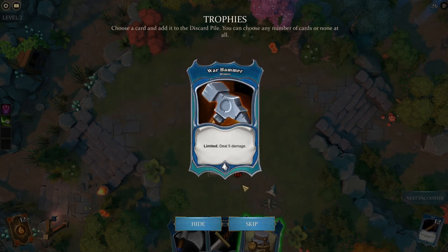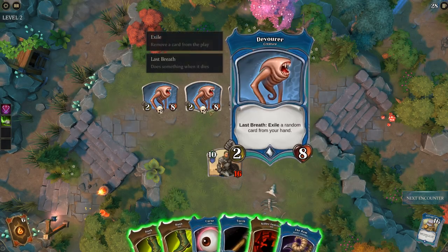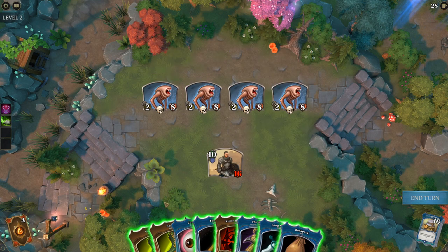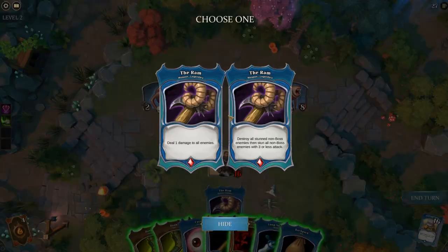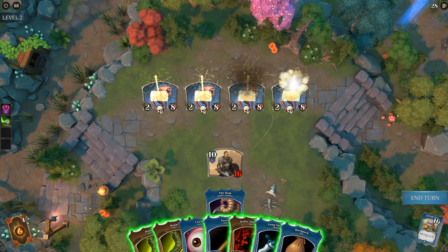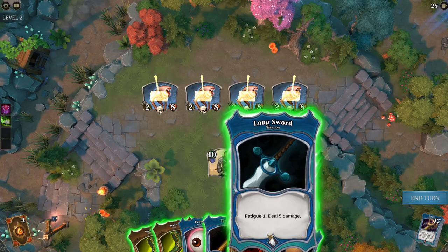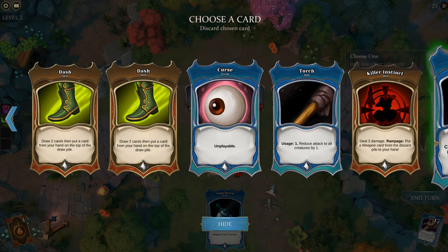We have to discard cards because they're dying, but it doesn't matter. Oh, it was a trophy — I didn't realize. Deal 5 damage: War Hammer. This is the same as the card we already have — also does 5 damage and is Limited. Do we want two of these? Last Breath — exile a random card from your hand. That's rough, but it's random so we need to use up cards first to ensure what's left is something we don't mind losing — like a curse. So we'll keep the curse in hand, and get rid of the backpack.